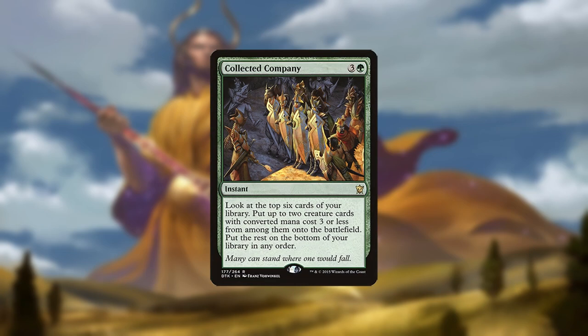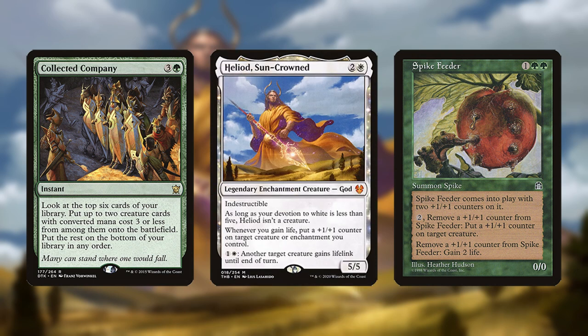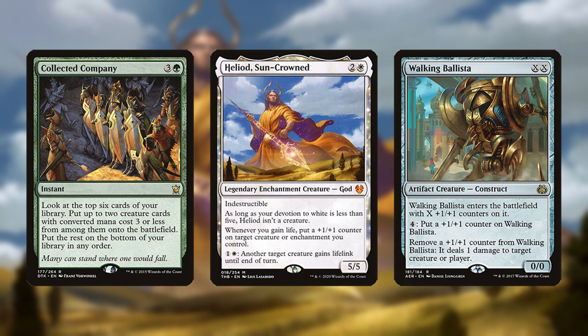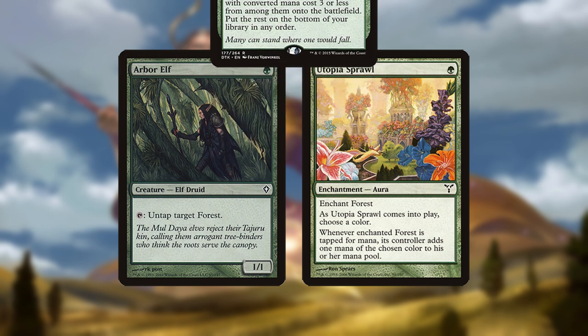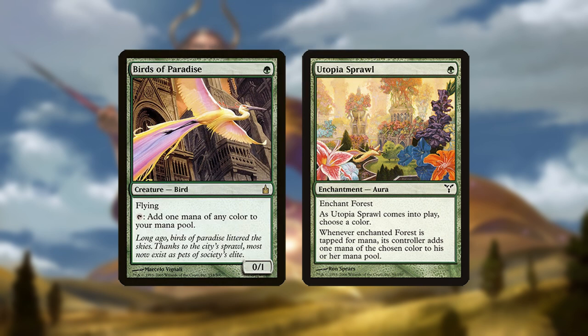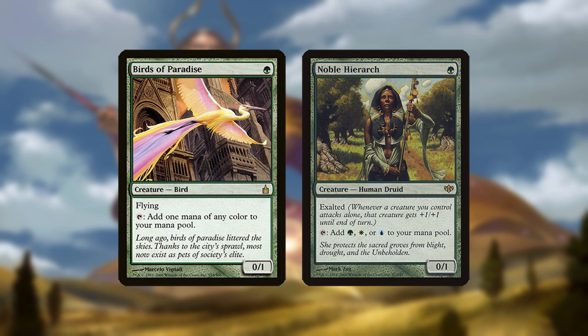Collected Company is your best card and can stumble your way into infinite life if you find both Heliod and Spike Feeder, though this is rare. The Ballista combo is inaccessible through Collected Company since Ballista will die if you put it in with Coco. Arbor Elf and Utopia Sprawl are for ramp and in combination can generate 4 mana on turn 2. Your best starts involve a turn 2 Coco, though again this is rare.